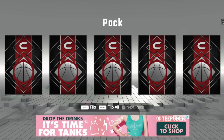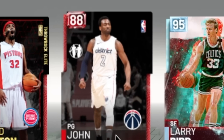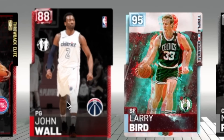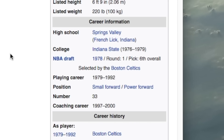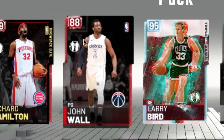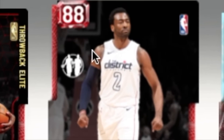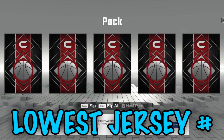Now we take the highest draft pick. Just because you're a high pick doesn't mean it's a good card — could be a draft bust. We have Hamilton again, John Wall who was the number one pick, Plumlee and Milsap probably aren't number one picks, and Larry Bird was the sixth pick. So it's John Wall. And since you don't want to see a basic Ruby John Wall, we're upgrading to the diamond one.